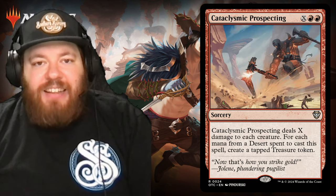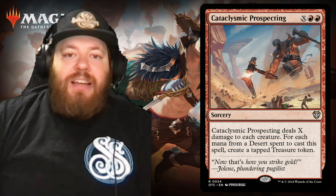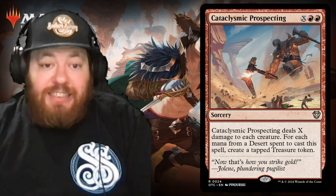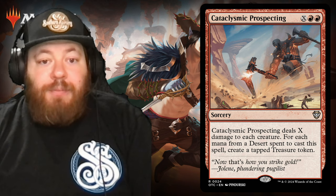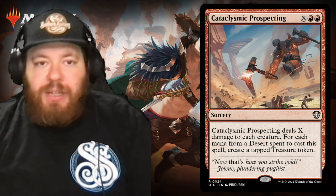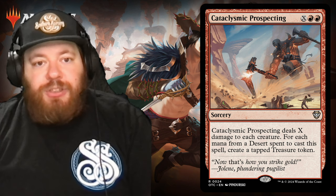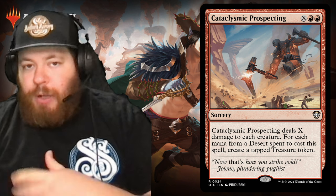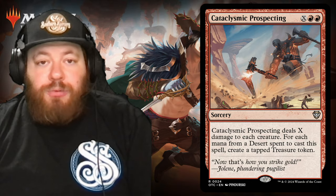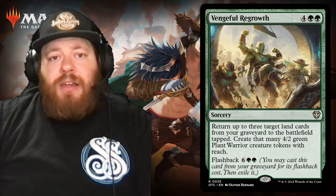Our next sorcery is Cataclysmic Prospecting — an X cost card. You pay X and two red. It deals X damage to each creature, and for each mana from a desert spent to cast this spell, create a tapped treasure token. It's a really cool way to board wipe something you just can't deal with — maybe someone's outpaced you with tokens — and on the plus side you get a bunch of tapped treasures as well.